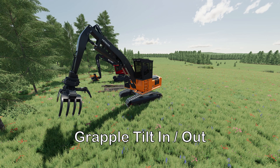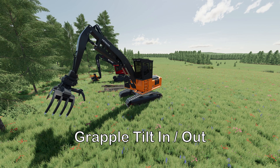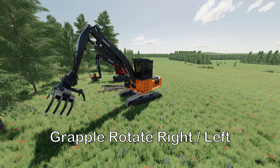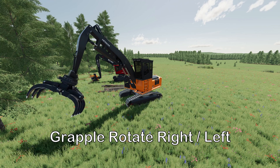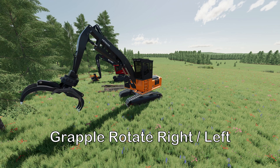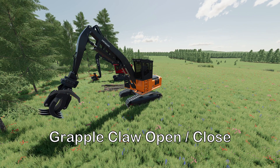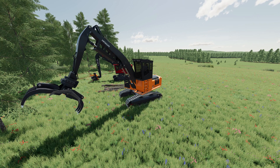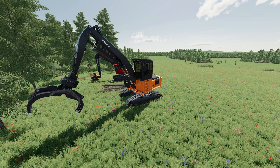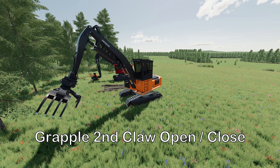Then you have boom arm in and out, which pushes it further away from you or pulls it towards you. Next up is the grapple — this is where you tilt it in or out, useful if you need to level it with the ground or anything along those lines. You can also rotate the grapple as needed, so if you're trying to load a truck or spin the head on the processor, you can do that. Then you have claw open and close, which controls your primary claw. If there is a secondary claw, like a thumb rake, there is a secondary control for that second claw open and close as well.